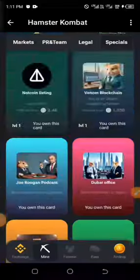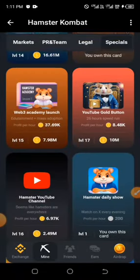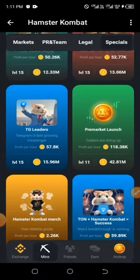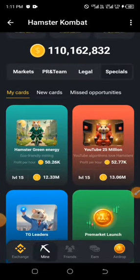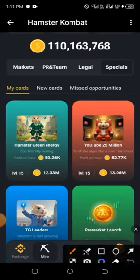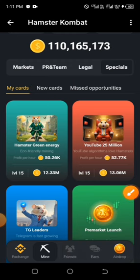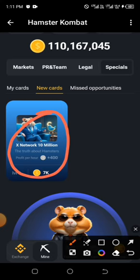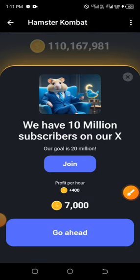The last combo is still under the same Special section, but under New Cards — it's actually under New Cards for everyone. Just click on New Cards and you have it right here. That's X Network 10 million. Click on it and then click on Go Ahead.